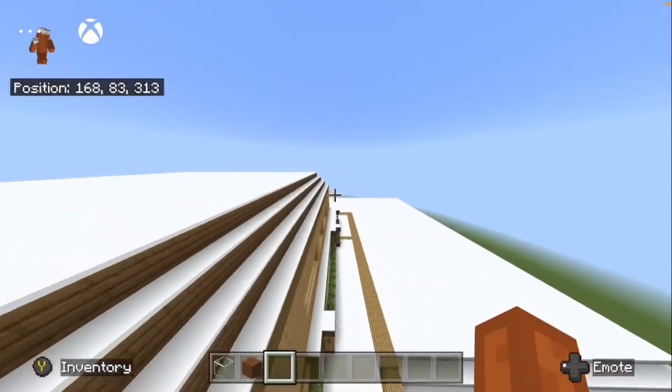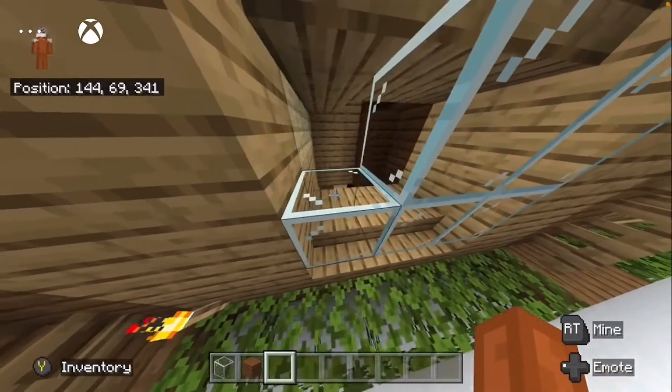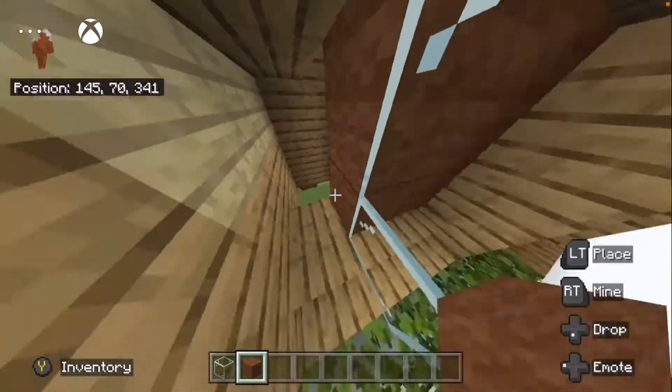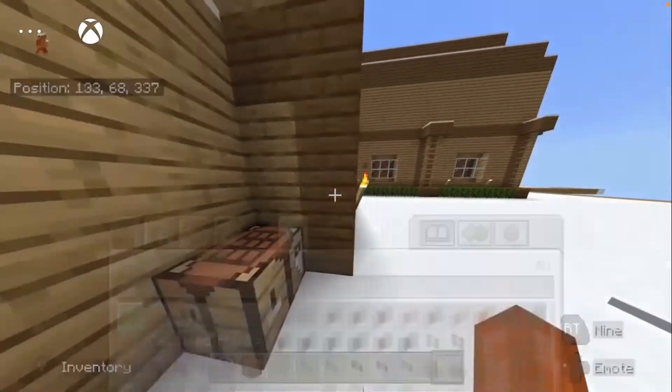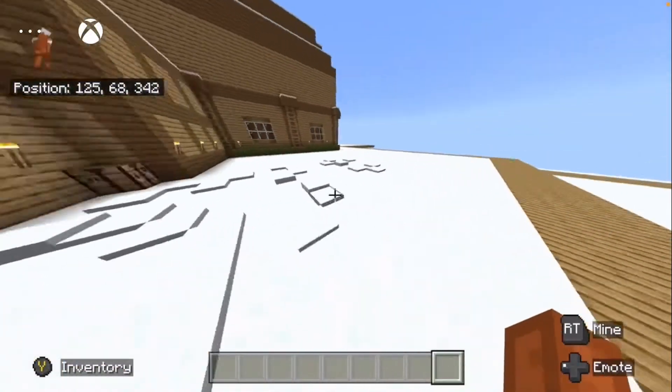Very quick update - if we head over to the front of the house, behind this needs to be filled with brown wool. Fred's office - let's do the path first.